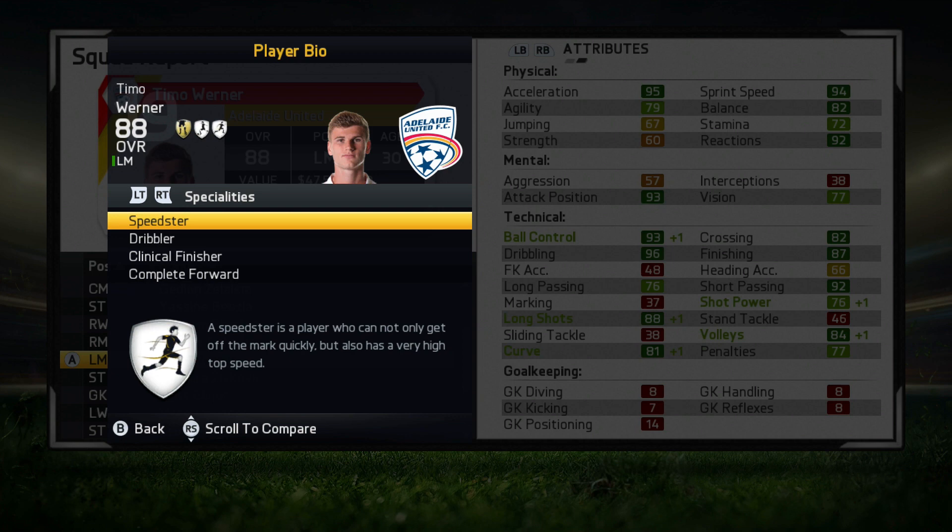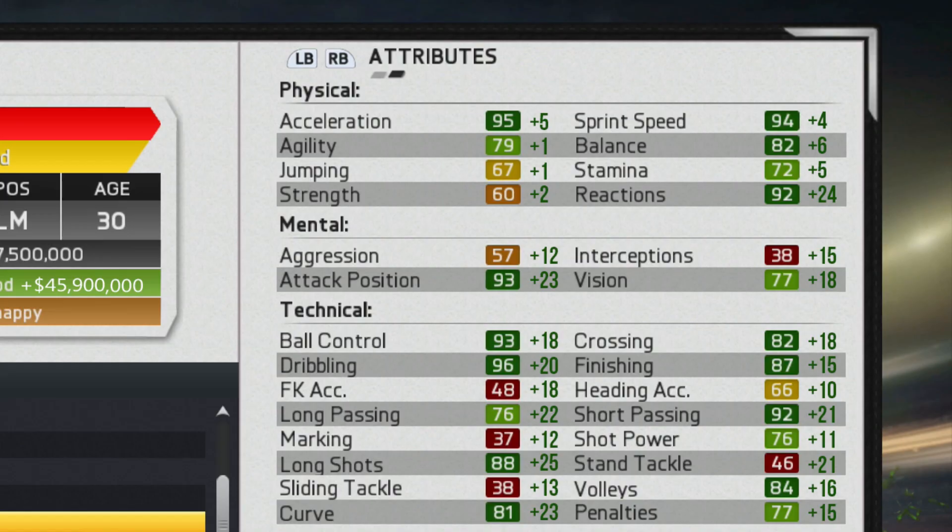That's very good especially if you're going to play him at the striker position, which I did quite a bit. I also played him at left mid. His ending stats are pretty nice — every single stat was upgraded at least one point. He ends with about 95 acceleration, 94 sprint speed, 82 balance and 92 reactions. Just incredible physical attributes right there.